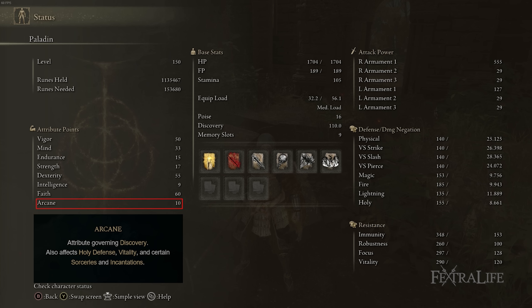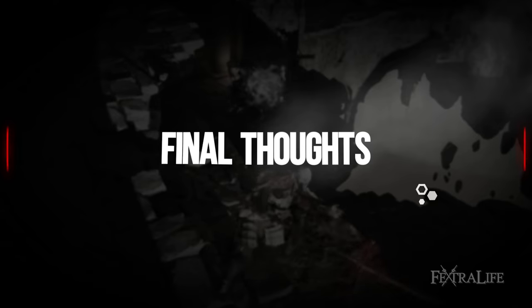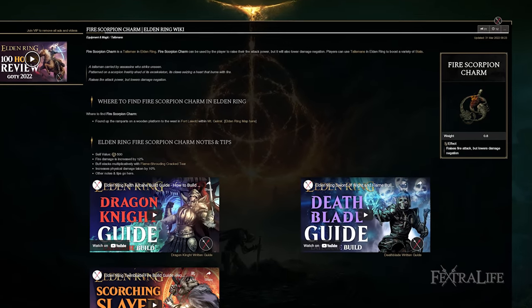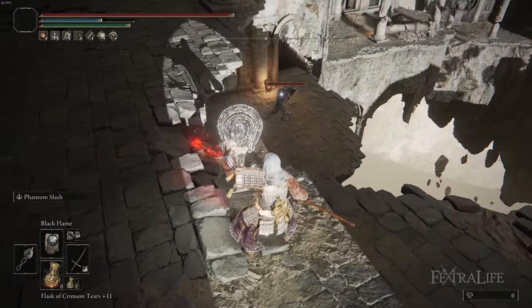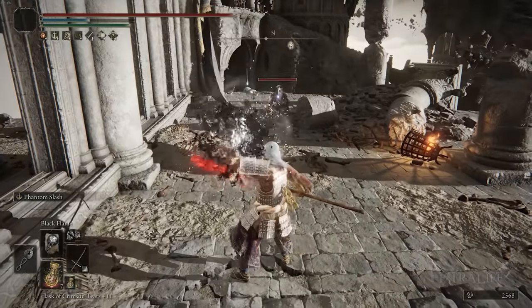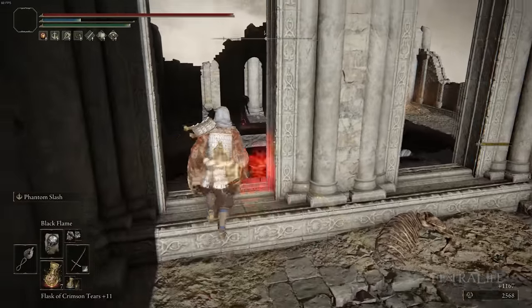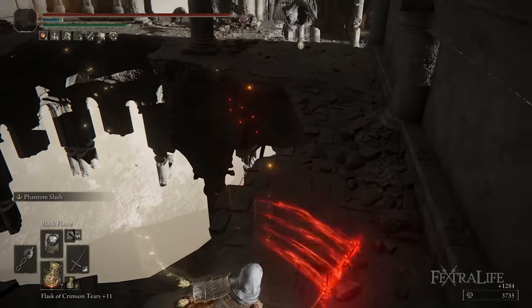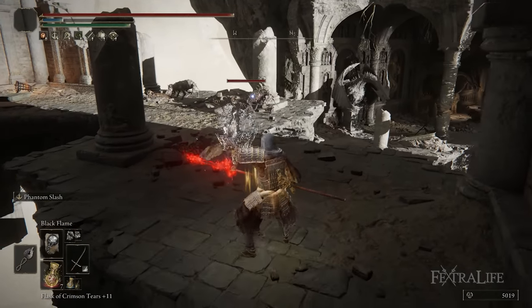Swarm of Flies would be a natural choice if you want more Arcane — you could use the Silver Tear Mask and meet the requirements for it; it's not a bad addition. Some final tips: the talismans I'm using are not fixed in stone and you can swap them depending on what you're doing. For instance, the Fire Scorpion Charm boosts fire damage. If you find yourself casting spells a lot, you may want to swap that on. Just remember your weapon doesn't deal fire damage unless it's buffed, and only a small percentage of its damage will be fire in that case. So if you're mainly meleeing with a little spellcasting, it won't benefit you as much as if you're mainly casting with a little melee.